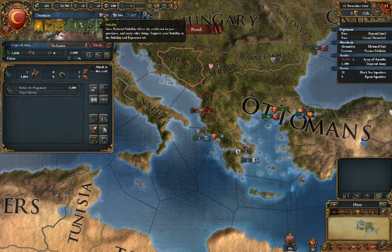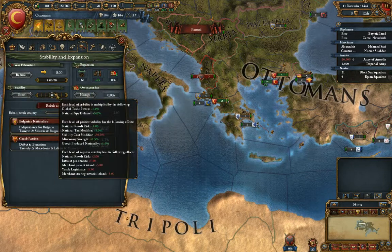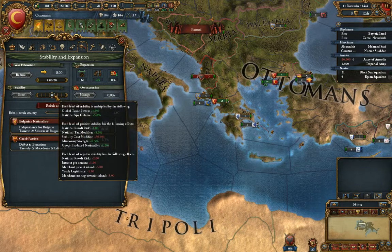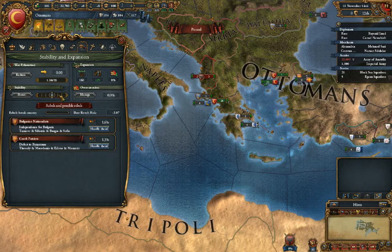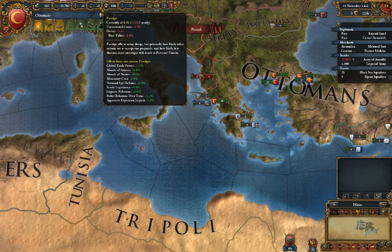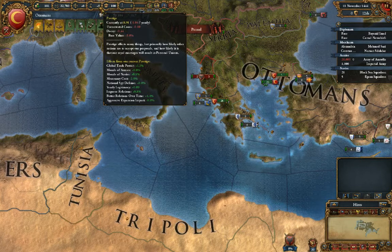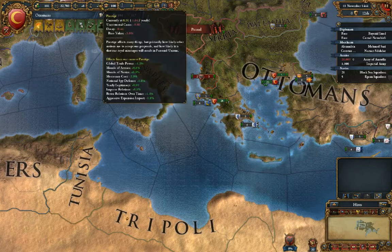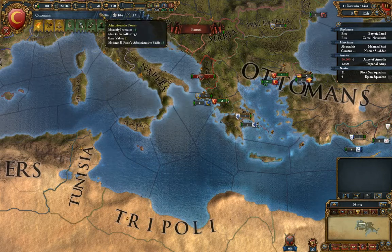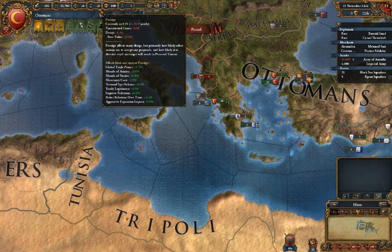This is your stability, which is how stable your country is at the time — it gives you various bonuses. It's very important to keep this usually at at least plus one for the most part. Next is your prestige, which is how impressive your country is to the rest of the world. It goes up to 100 and it always will go down, usually fairly slowly. You have to keep doing impressive things like winning battles and wars to maintain it — battles and finishing a war with success are the fastest ways to raise it.